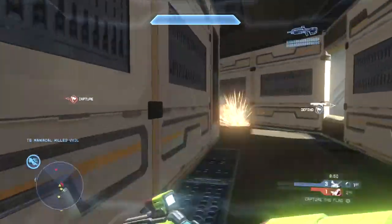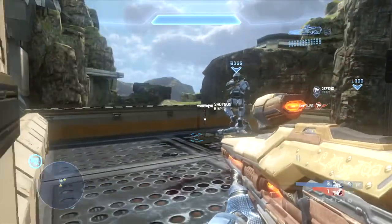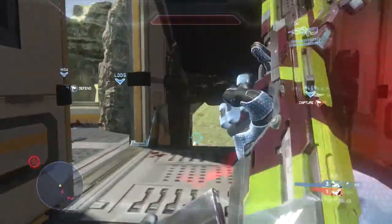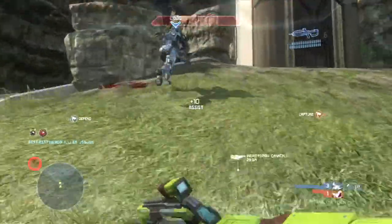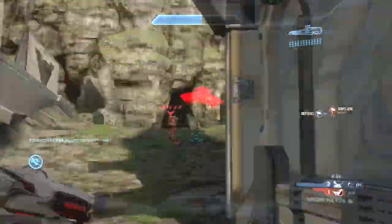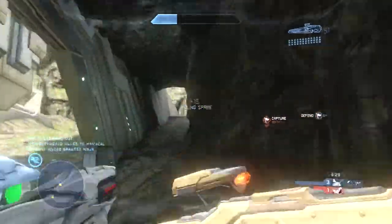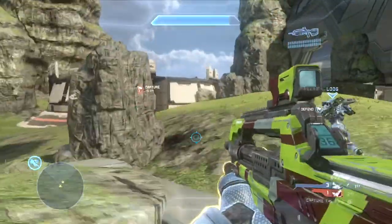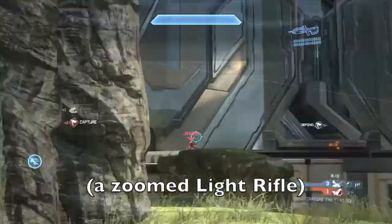I see there is a guy above me so I'm going to be pretty careful here — teammate grabs the shotgun. I see the incineration cannon is up, so I'm going to charge over there with my teammate to get it. Really good shots right here to protect my teammate. An unshielded Spartan dies really fast to a light rifle — it's quite amazing to see how much damage it does.